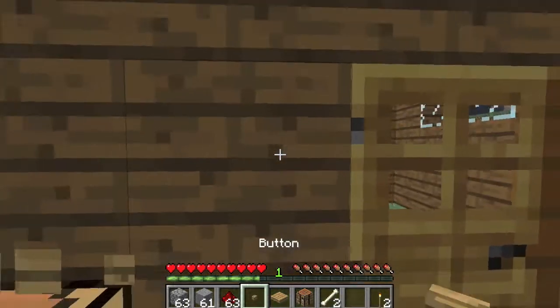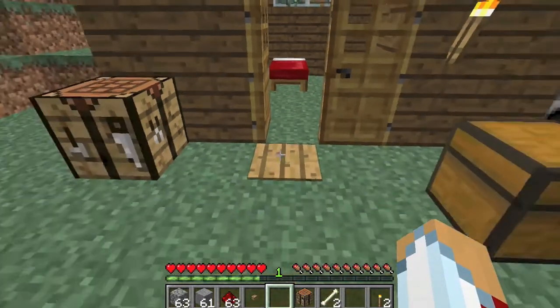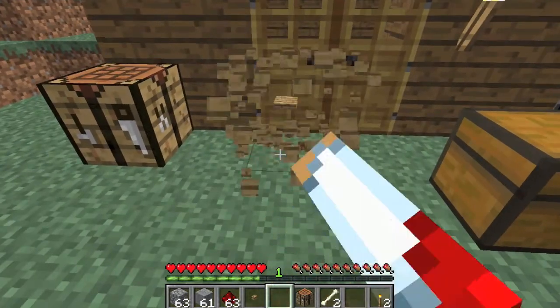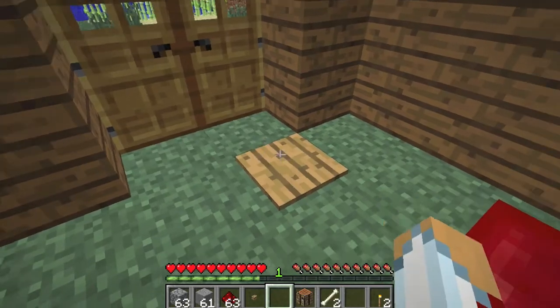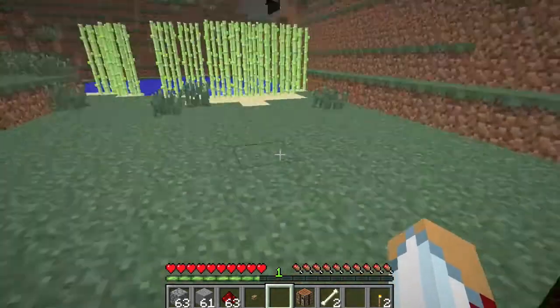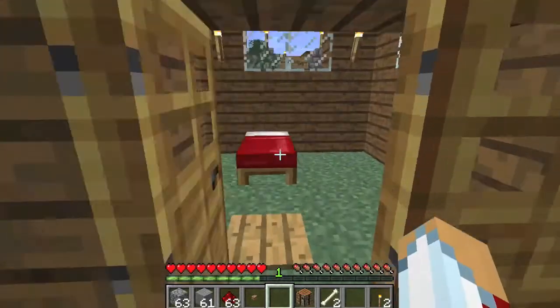The same thing goes with the pressure plate. You set a pressure plate, you step on it, and it opens the door. Pressure plates can be handy if you're just running out the door and then the door automatically closes, so you're not having to constantly open and close your door.